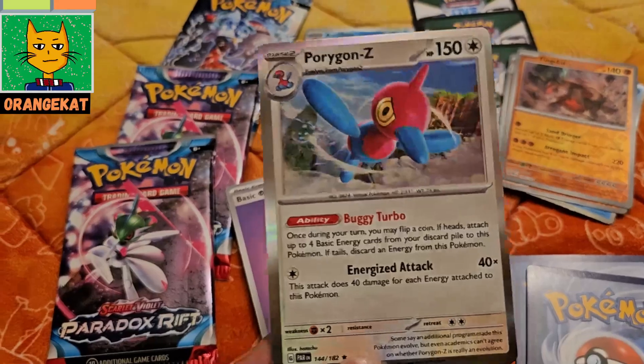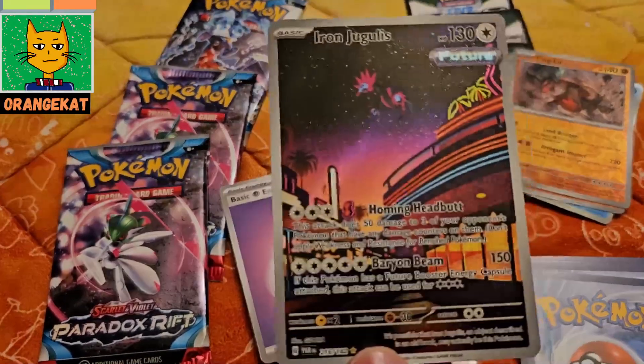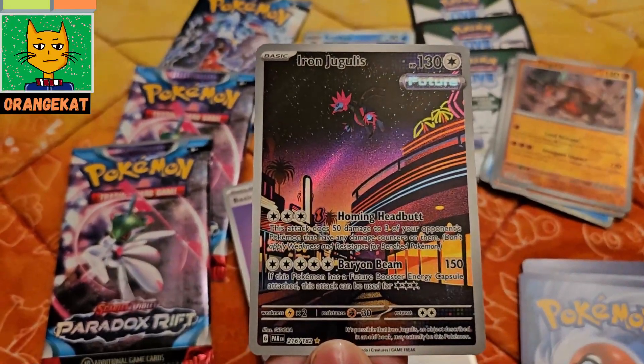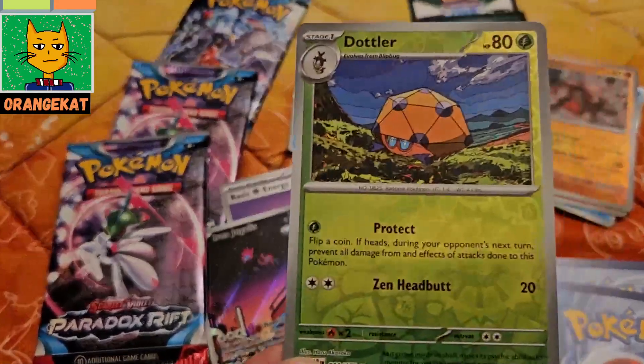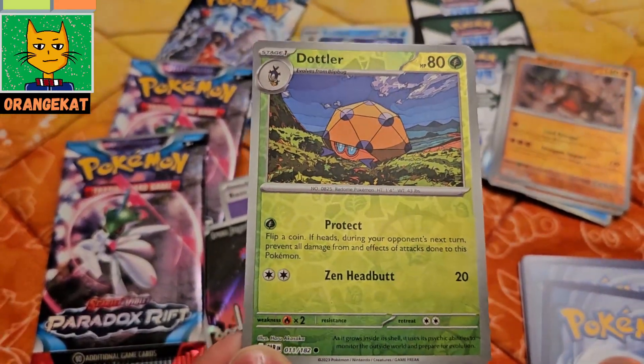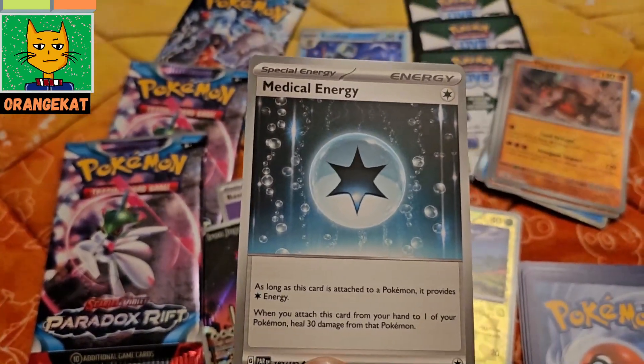A Porygon-Z full art card, an Iron Jugulis full art card, a Toedscool full art card, and a metal energy card.